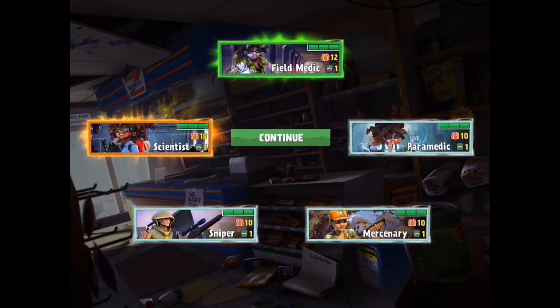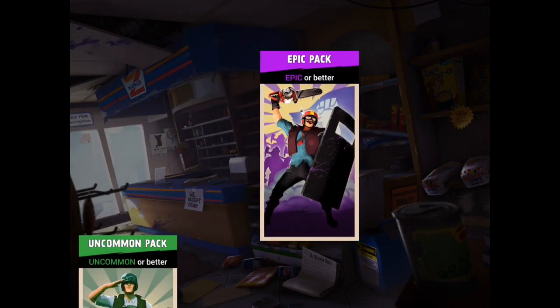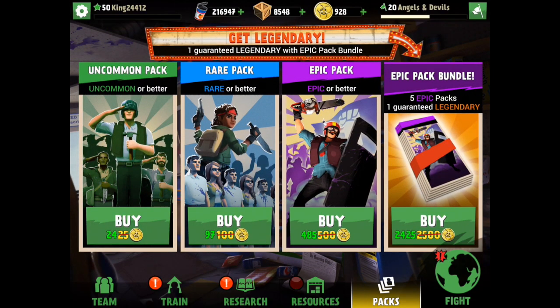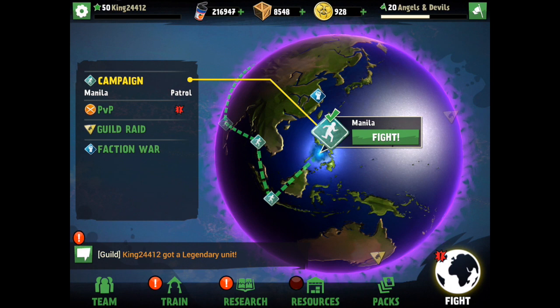I got two scientists now, which means I can upgrade one or sell one since I already have two — that's pretty awesome. You're going to be seeing a researcher get upgraded real soon, which is really exciting. If you enjoyed this, slap the like below, comment whether you want to see zombies or humans opened next, and I'll see you in the next episode — thanks for watching, peace!